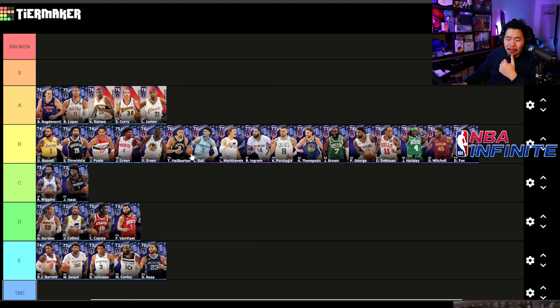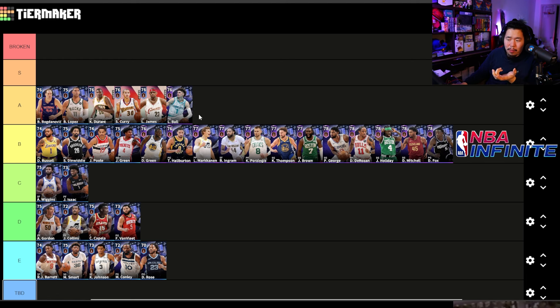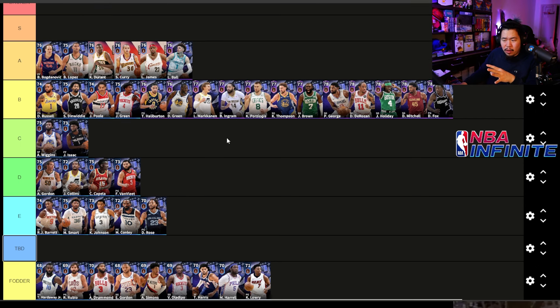Haliburton I'll leave in B tier because he's strictly worse than LaMelo Ball — they both pass and shoot and have good height, but LaMelo is taller and has faster passing, making him better. Haliburton also has a slightly worse release time. Markieff Morris I'll keep in B for now — he's inconsistent so I might drop him to C, but we'll keep him there for now.